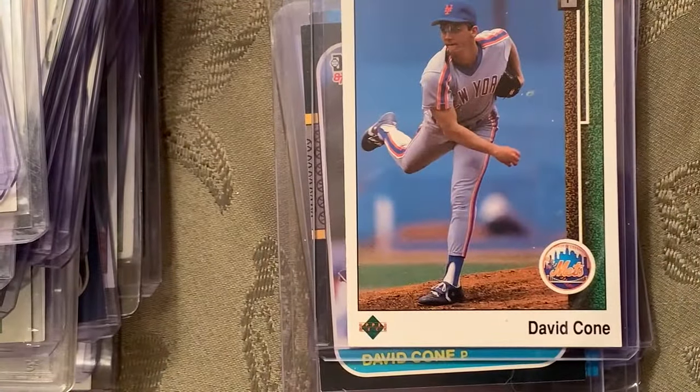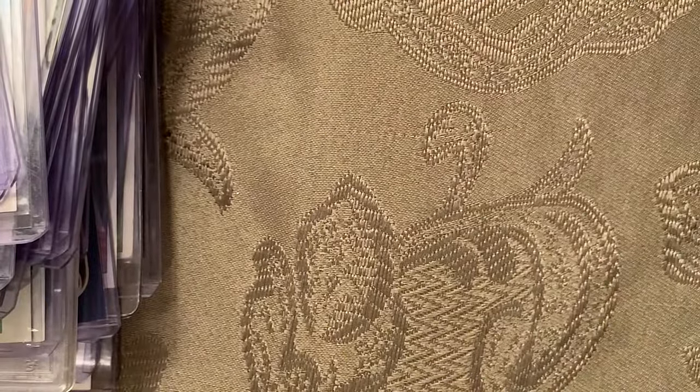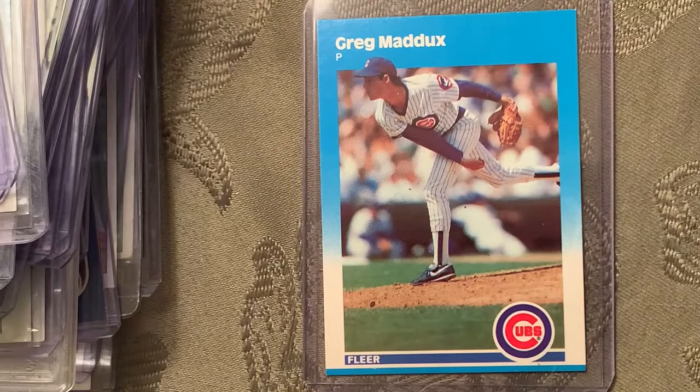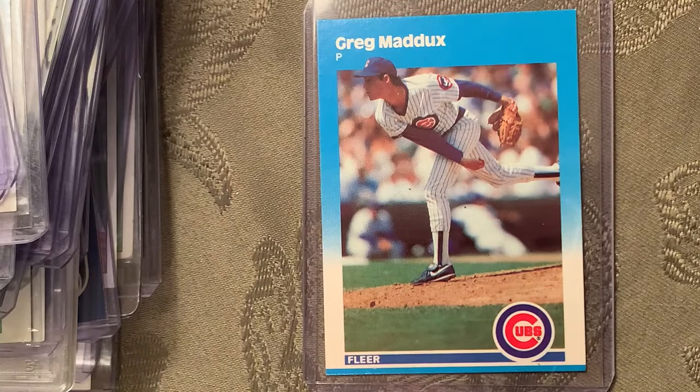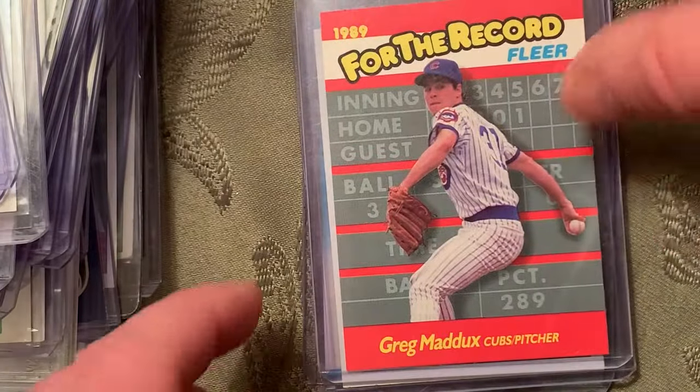Since I don't have the error version, I put in some bonuses: Lee Smith '81 rookie and some Dave Cone rookies that I thought maybe should have made the list. At number 65 is the 1987 Fleer Greg Maddux, card U68.